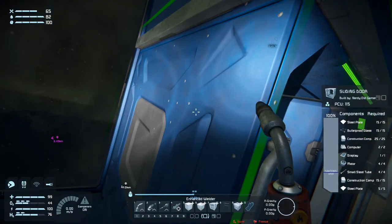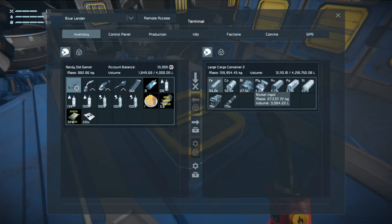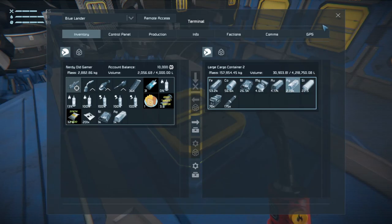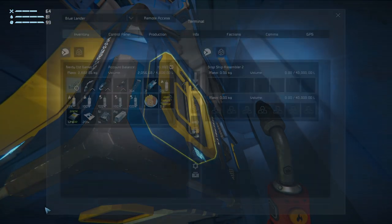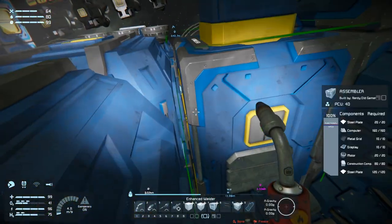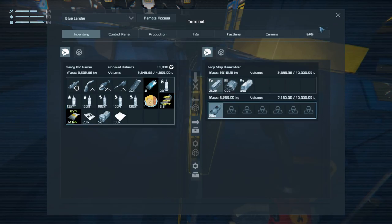Nickel and silver ingots — I don't know why I can't get them out. Nickel. And silver. All right, it's making them. Let's grab them. Grab some steel plate as well.